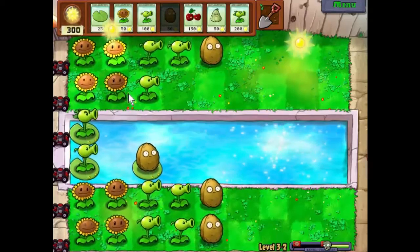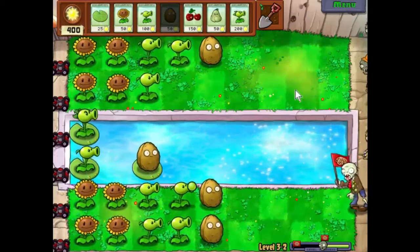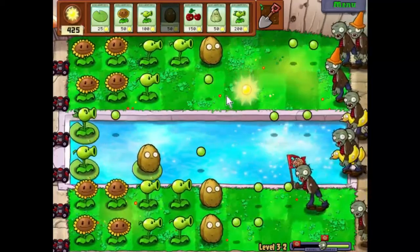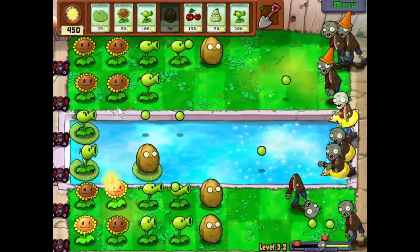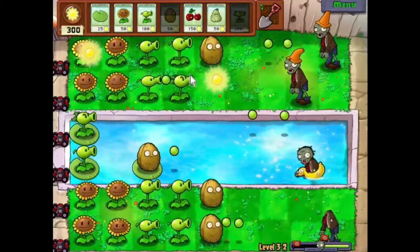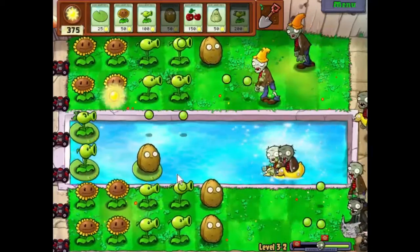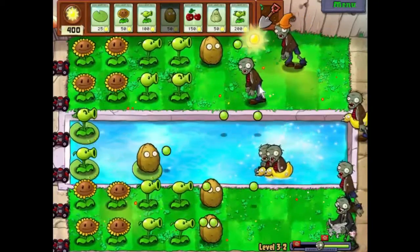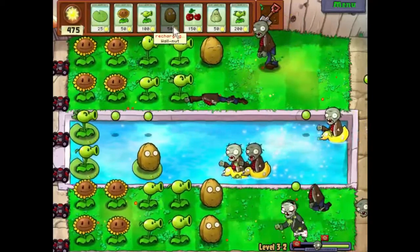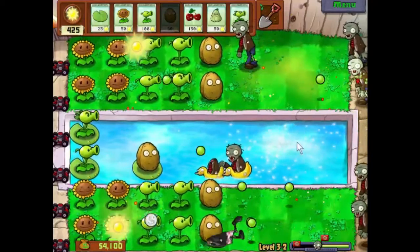What we'll do is we'll put that there and we'll cherry bomb up the top here. I don't see anything going into the water being a problem, and nothing coming down here being a problem either, so let's avoid the explosions this time — there we go. He's going to die quite quickly and we'll put a walnut there. So that went pretty well.